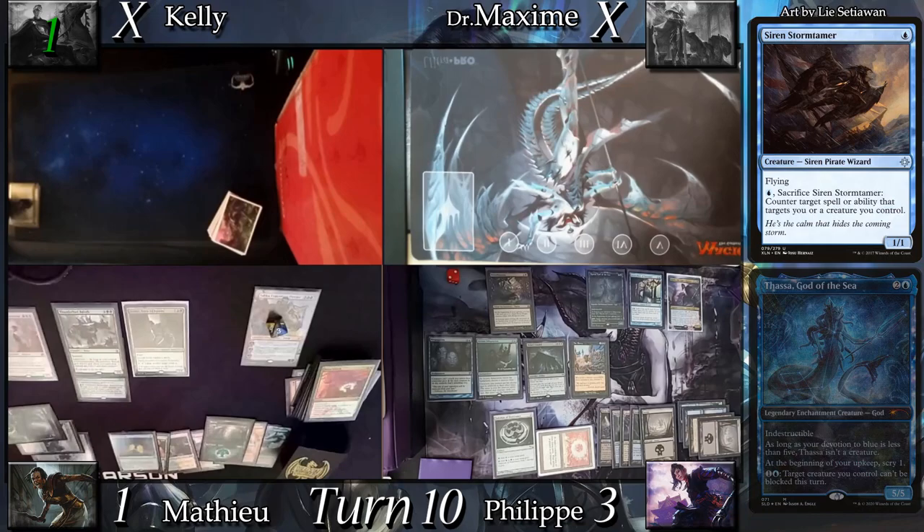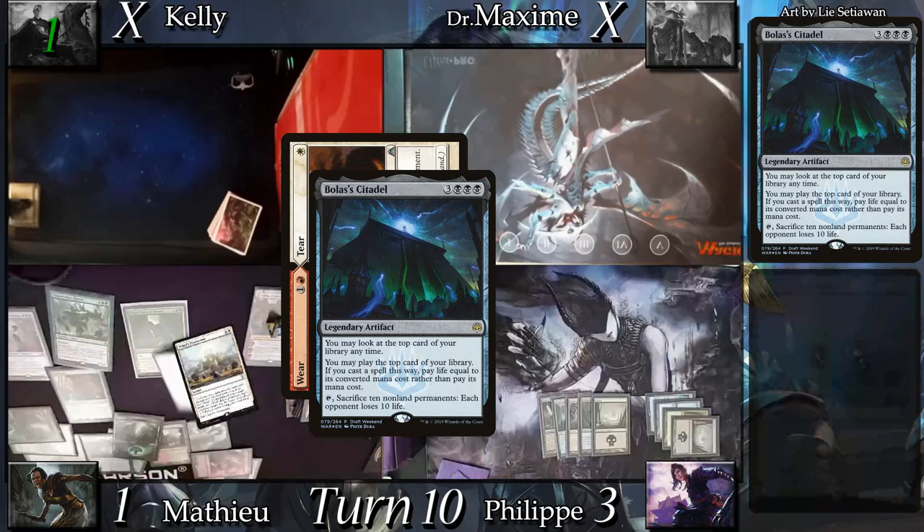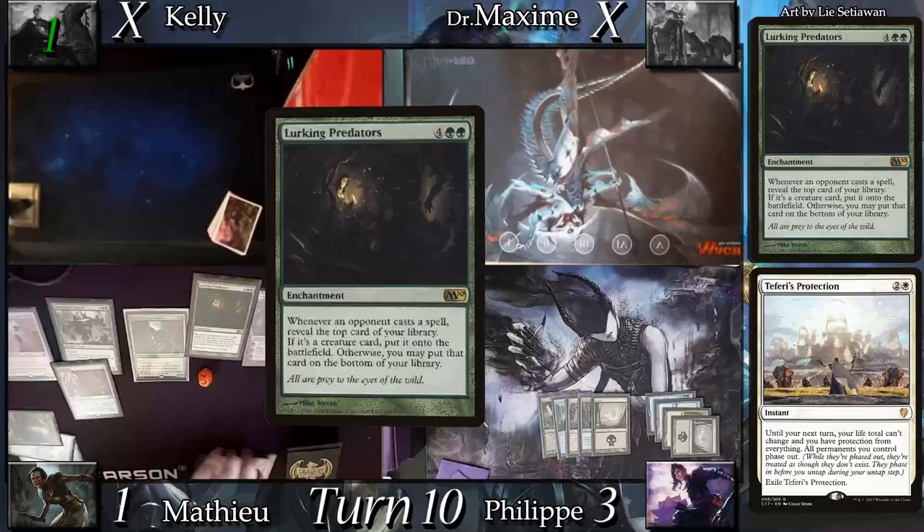In his main phase Mathieu casts a fused Wear and Tear, targeting Citadel and Propaganda. I react by sacrificing all my non-land permanents to make him lose 10 life. Mathieu reacts by unequipping Sunforger for Teferi's Protection as I expected. While not the best, it forces him through another Mana Crypt trigger. He floats his mana before lands phase out, and once the stack resolves, casts Lurking Predators. I land drop Myriad Landscape and cast Wound Reflection — a mistake I realized immediately when Mathieu announced that Lurking Predators triggered.